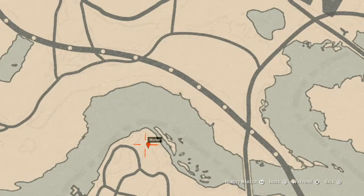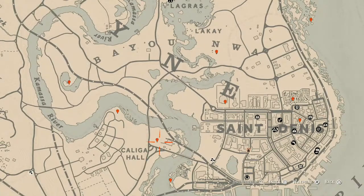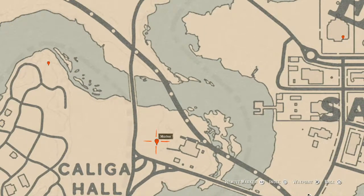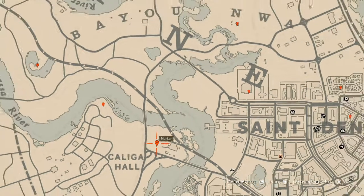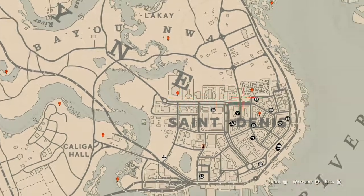Let's go down to our next marker, which is a bird egg. This bird egg is an Egret egg, E-G-R-E-T. It's in a tree — shoot it down with a varmint rifle or a bow using a small game arrow. At our next marker is the coin for today. This coin is random, but it's near a broken down wagon at this location — come over here with your metal detector and that's what you will get.